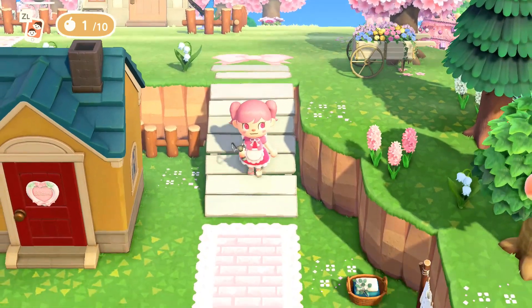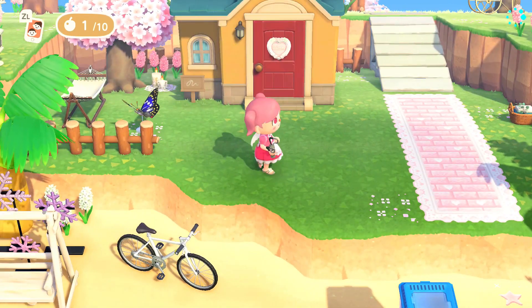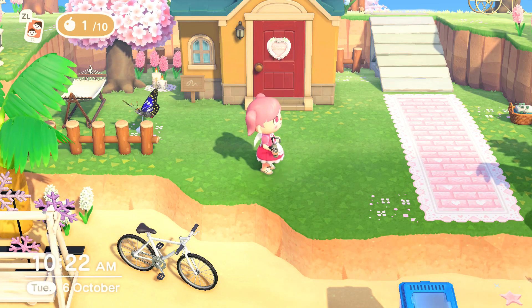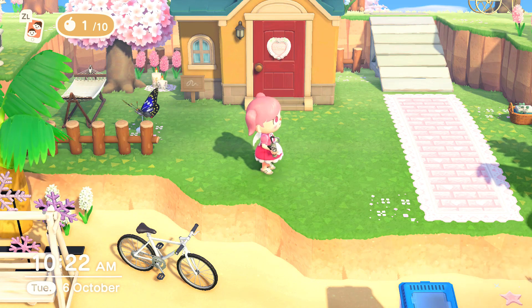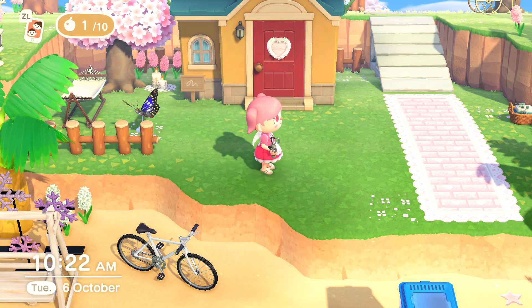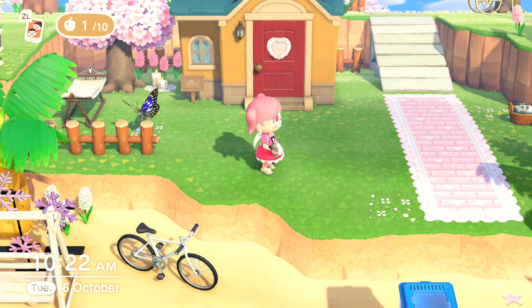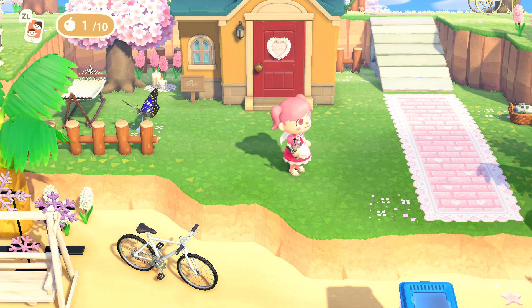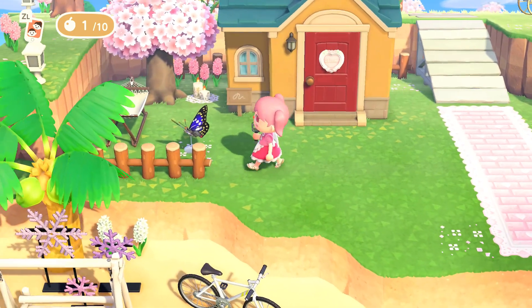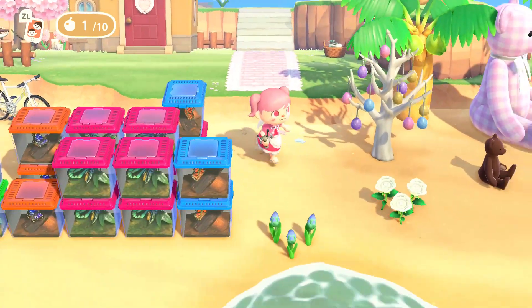Moving down to the bottom left of my island we have Bob's house. This is kind of a tricky one because Bob's house in my opinion is probably the one house that doesn't fit my island theme, but Bob is one of my favorite villagers so I couldn't sacrifice not having him just for aesthetics. So I keep him down in this little nook and I actually like it - I've got the little purple butterfly to match him and a little laundry stand.